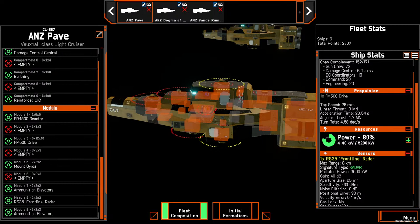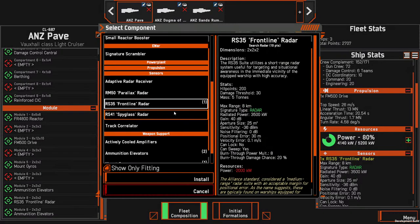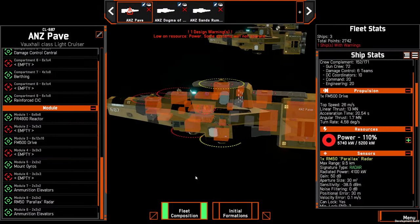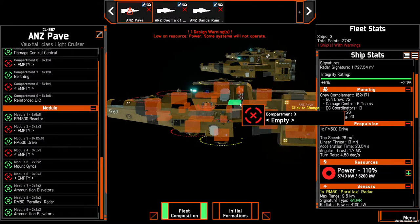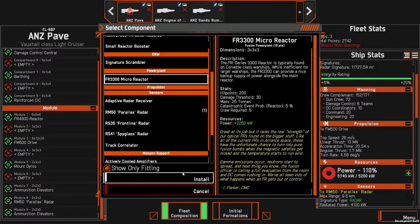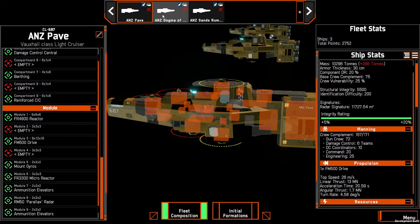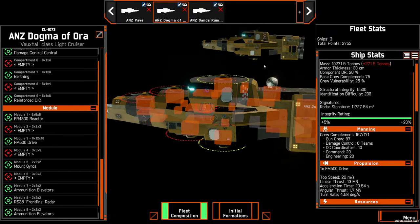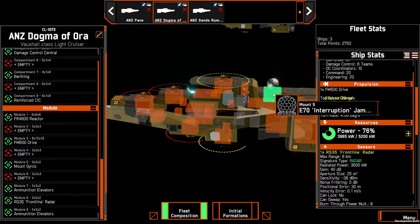On this one we're going to come down on PAVE — they've all got Frontline Raiders. There's a tutorial online on mechanics. I think for one of them we'll throw a Parallax, but we're going to need a micro reactor, so let's add that in. That one's going to be able to provide its own locking and jamming. On this one in the middle, because we've already placed an interruption jammer, we might just leave it with a Frontline.